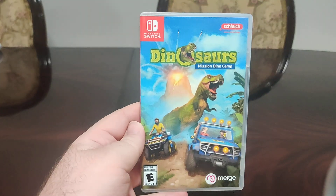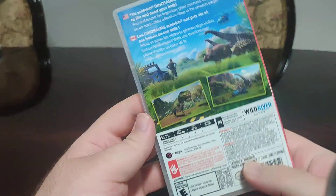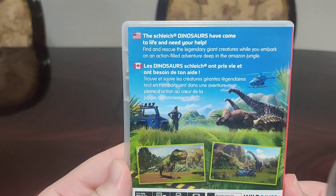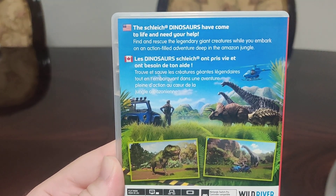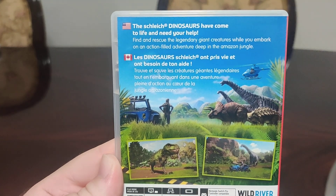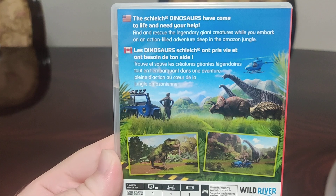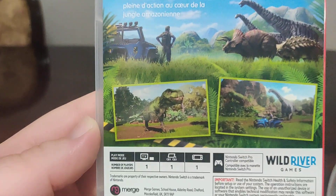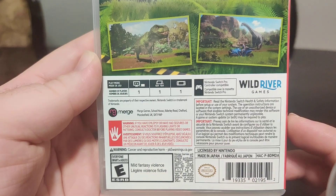Here we have the front, we have the spine, and we have the back. The Schley dinosaurs have come to life and need your help — I'm not even sure how to pronounce that properly. Find and rescue the legendary giant creatures while you embark on an action-filled adventure deep in the Amazon jungle. We have the screenshots there and we have the info on the bottom.